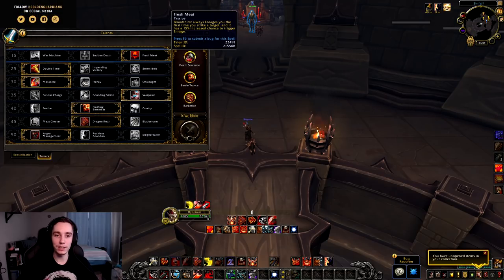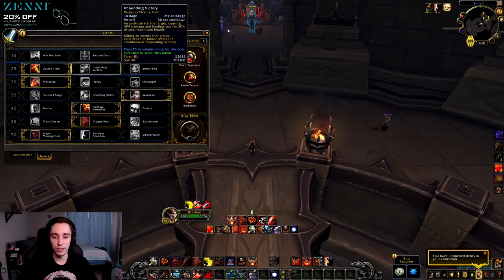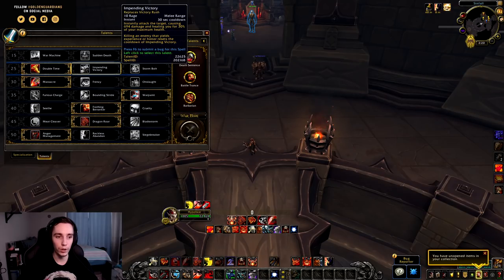In the first row, Fresh Meat was reworked slightly — it no longer increases your healing, but instead guarantees an Enrage whenever you hit a target with Bloodthirst for the first time, and you also have a 15% chance to trigger Enrage. In the second tier, Impending Victory was slightly buffed — a talent you pretty much never took — so they're trying to make it more enticing. It will now heal you for 30% of your maximum health instead of 20%.